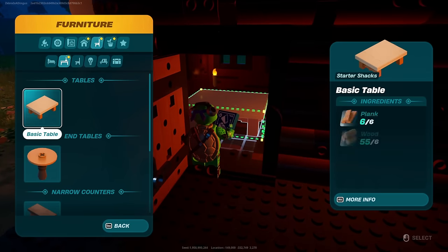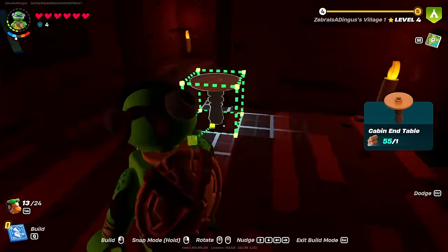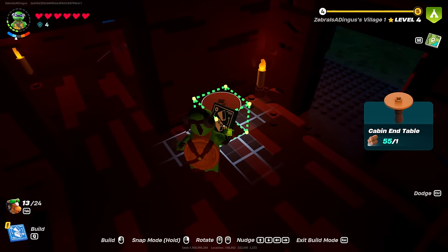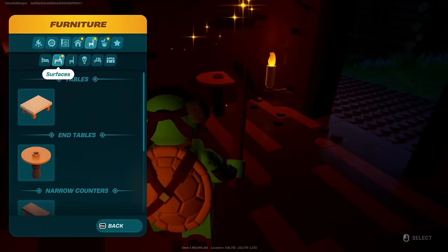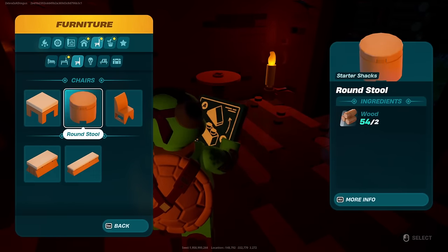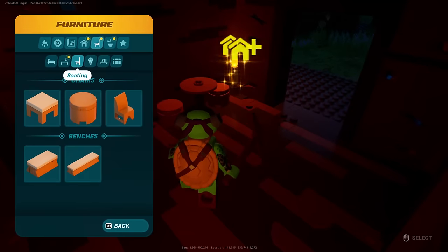I would like to build just a little table. The cabin end table might be a better idea because I could just sort of put this here. And then with it, just a little chair or maybe even just a stool. It's a compact area — we need some compact furniture.